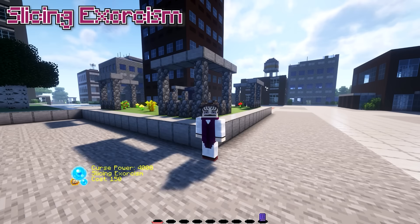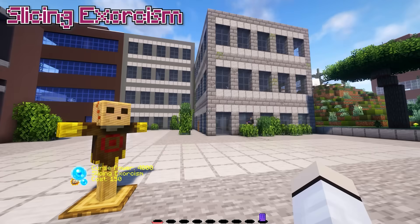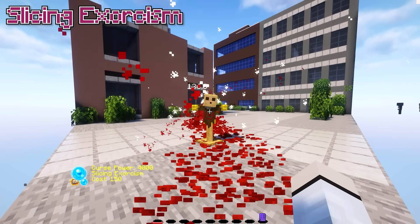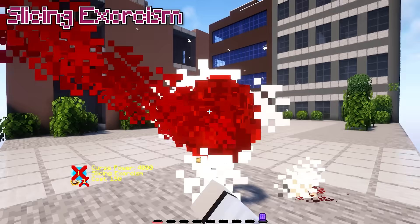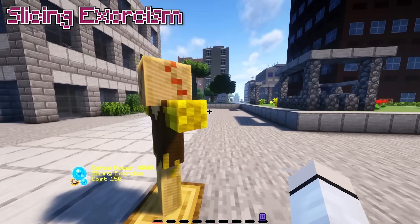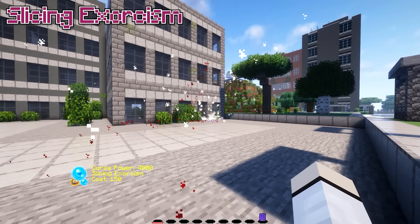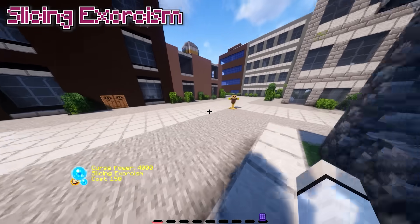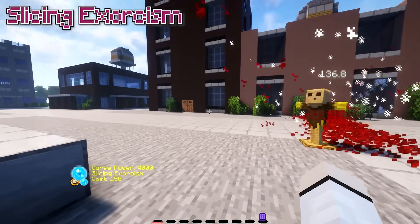The very first move is Slicing Exorcism, or Karibarai. This is the move that Chouso used during Shibuya's underground train station against Gojo — which didn't work because he has Infinity on. You just press the key to activate it and then you make this blood disc that shoots towards your opponent. You can't charge this move; no matter what you do it's going to be the same amount of damage. One of the best things about this move is that you can change direction after you've activated it — so we activate it, change direction, and boom, we killed that skeleton curse. Pretty simple move but very effective.